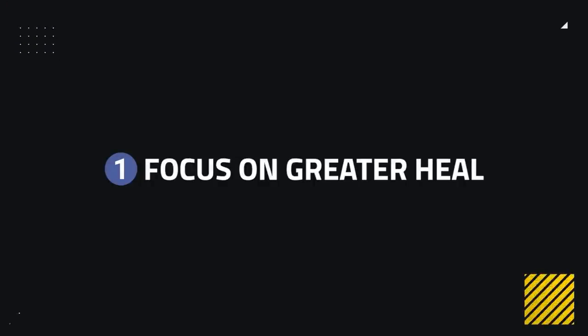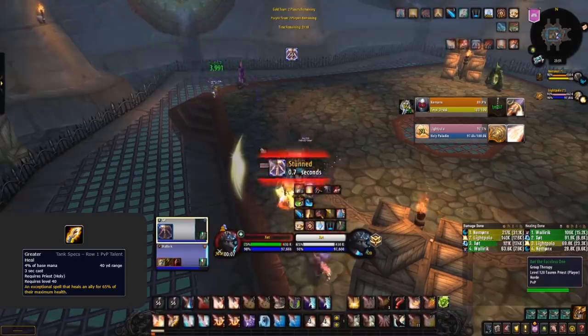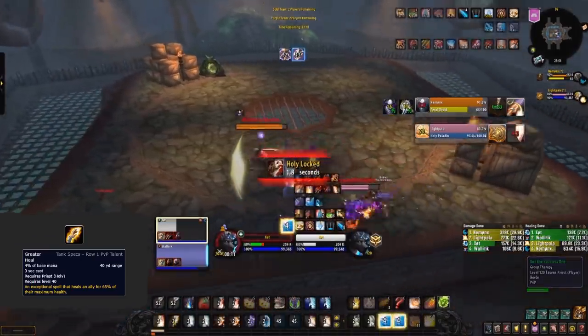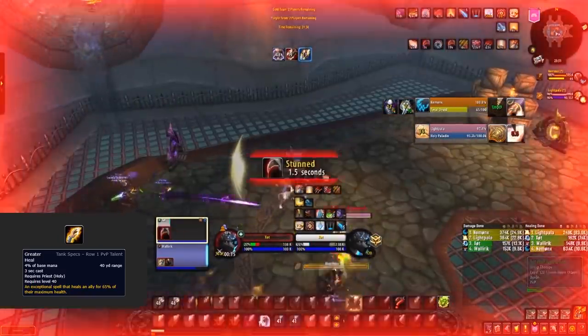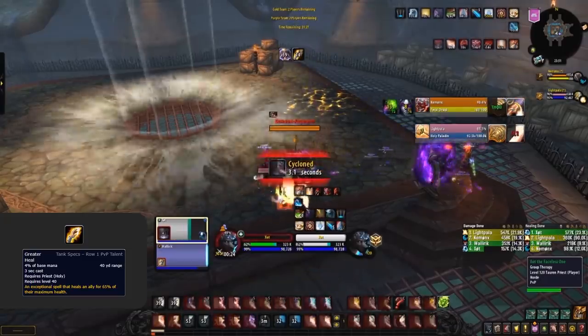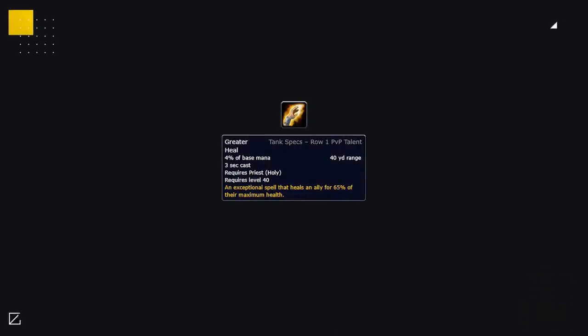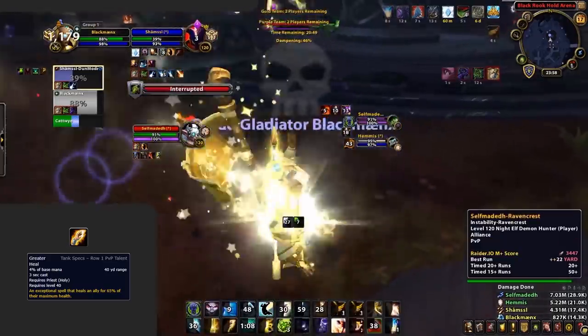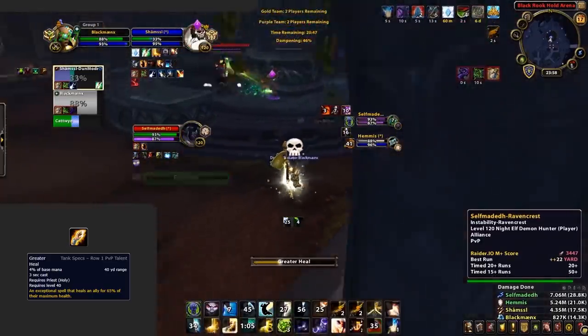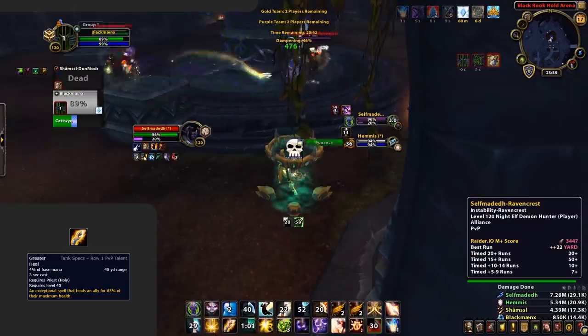Our first tip, and without a doubt the biggest, is to play and focus around Greater Heal. Greater Heal is a Holy Priest's main way to heal — and I really do mean it. Holy Priest outside of Greater Heal does literally zero healing. Flash Heal heals for absolutely nothing, same with Renew, Prayer of Mending, and all their other abilities. The only exception is Serenity, a baseline one-minute cooldown which, when combined with cooldowns like Guardian Angel, can do some decent healing. Greater Heal is so strong because it heals for 65% of the target's maximum health, which is pretty absurd, but its drawback is an incredibly long cast time.